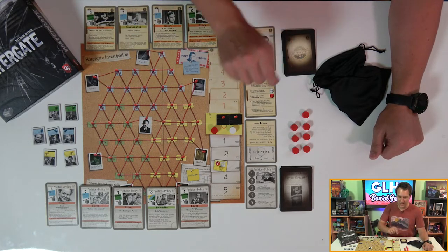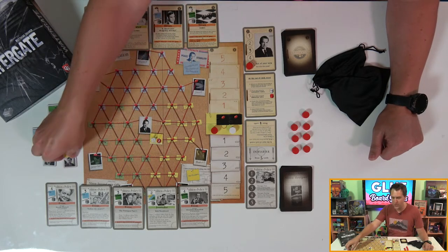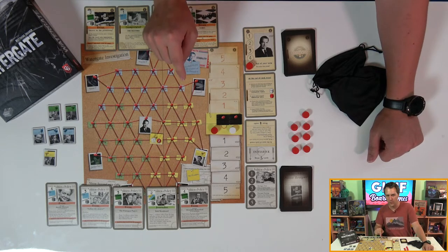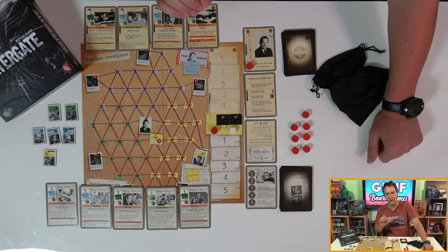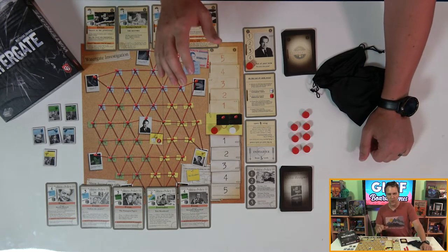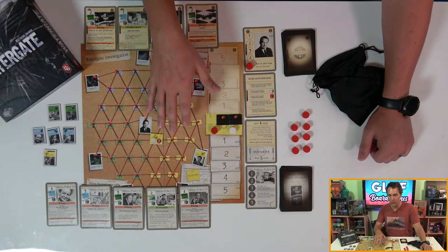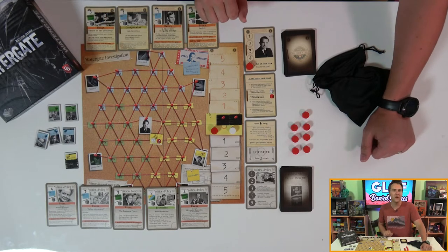Not only do the journalists need to complete a full path, but they also need to get that informant to turn on Nixon. And there's only one card in each player's deck for each informant. If Nixon plays his card first, he's secured their loyalty and therefore silence of that conspirator. If the Post can convince them that giving up the truth is best for the country, then they'll become active and willing to work with them. Most of the game's tokens work on this duality. Each side of the tokens is either in color, meaning useful for the newspaper, or redacted, meaning that the full power of the president has been brought to bear.